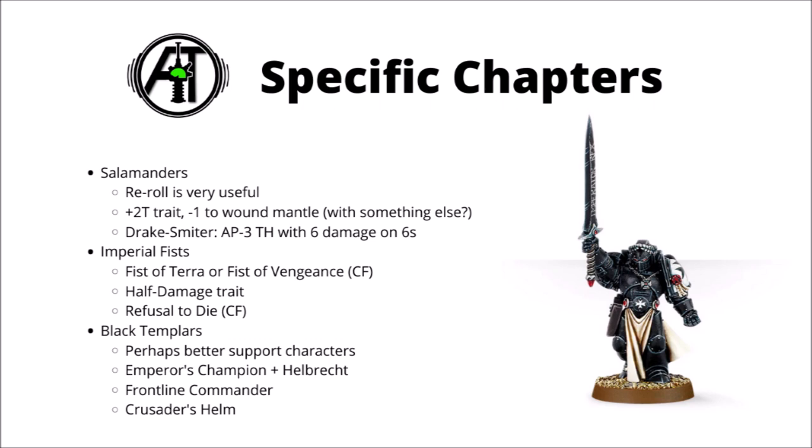The Imperial Fists, like the Ultramarines, tend to be a bit better on the shooting side rather than melee, but they've got a couple of Relic Power Fists — the Fist of Terror for Imperial Fists, or the Fist of Vengeance for the Crimson Fists, which I'd say is the better one: flat 3 damage and no minus 1 to hit, basically a cheaper Thunder Hammer that's better in every way. For durability they have a trait that halves the damage they suffer, and the Crimson Fists also have a Warlord trait called Refusal to Die, which gives them a chance of getting back up once slain.